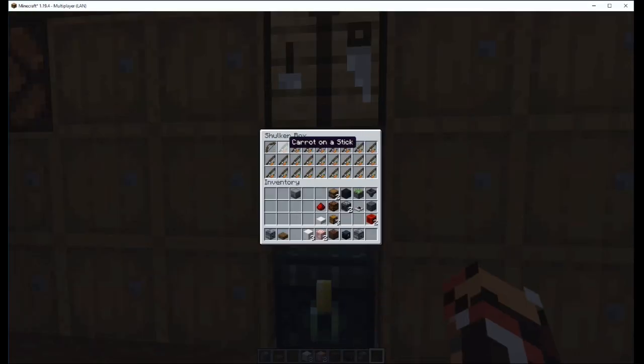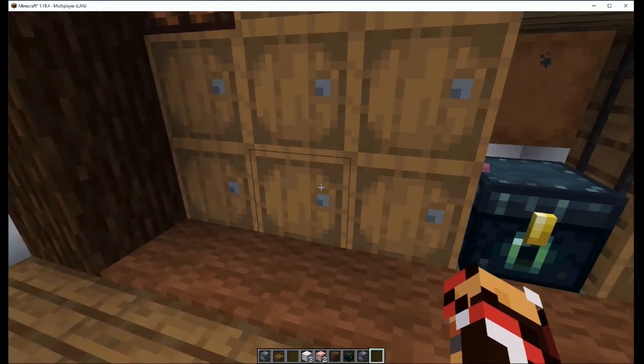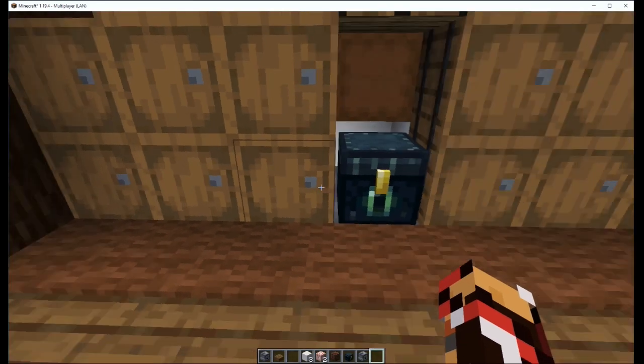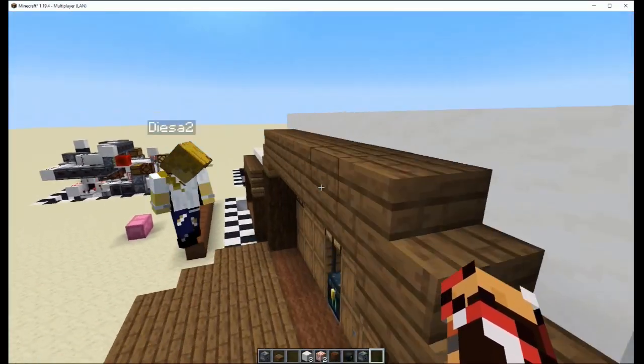Okay, that's not the right chest. You take out the item, go ahead and break this right here. Then you take your overflow and put it right back in here with the one item missing, and it goes right back into your queue.